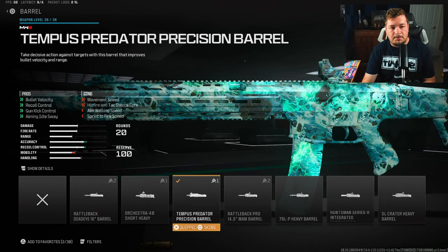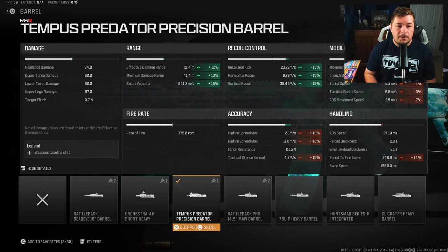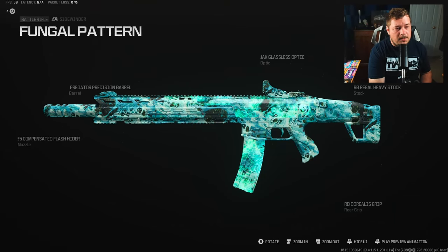Our final attachment is a barrel — the Tempest Predator Precision Barrel — to increase bullet velocity, recoil control, gun kick, and aiming idle sway. It doesn't just increase bullet velocity; it gives you a 12% increase to the damage range, which is quite important, and we're also getting even more recoil control. You can see the entire trend of this build: control the recoil, make it easier to use. This gameplay is going to speak volumes of how far the Sidewinder has truly come in Modern Warfare 3 — from unusable to night and day difference.